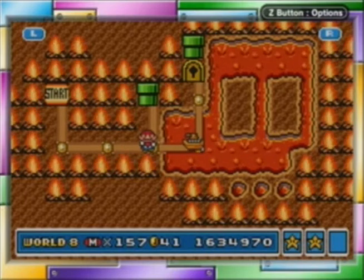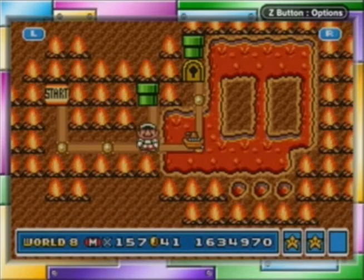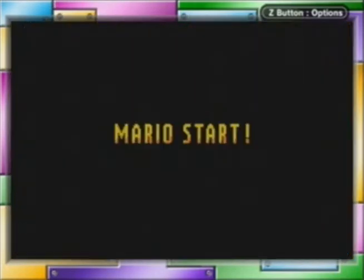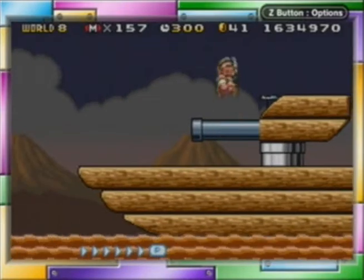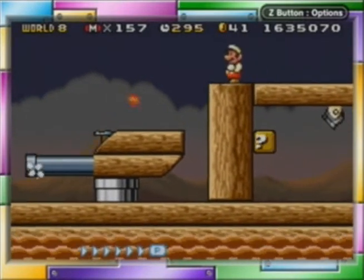If I weren't recording right now, this would really suck. So this next level is a ship — it's like a lava ship. But you won't really be underwater or anything. You can swim in it. It's actually not lava — I mean, on the map it clearly looks like it's in lava. I don't know.